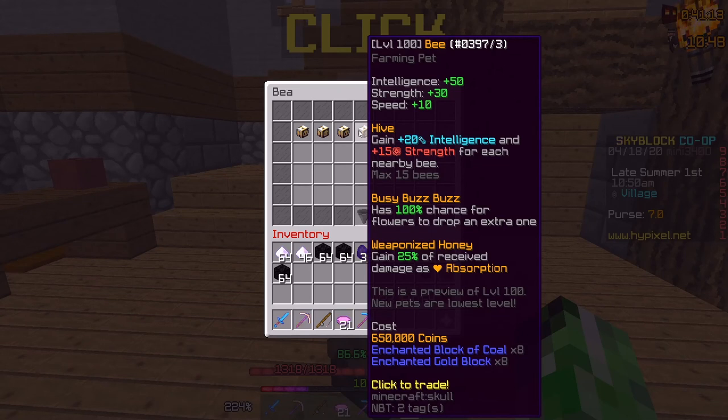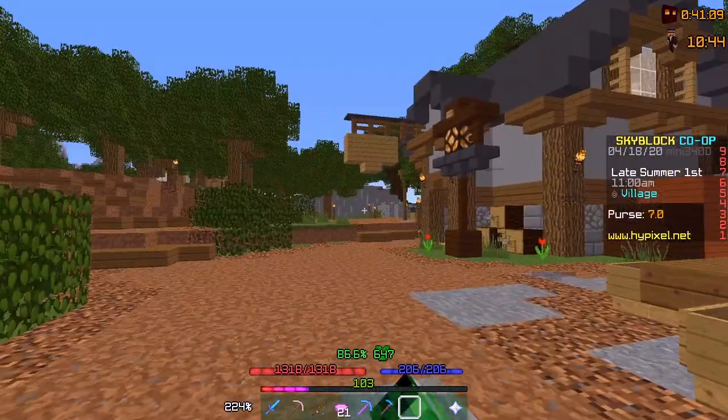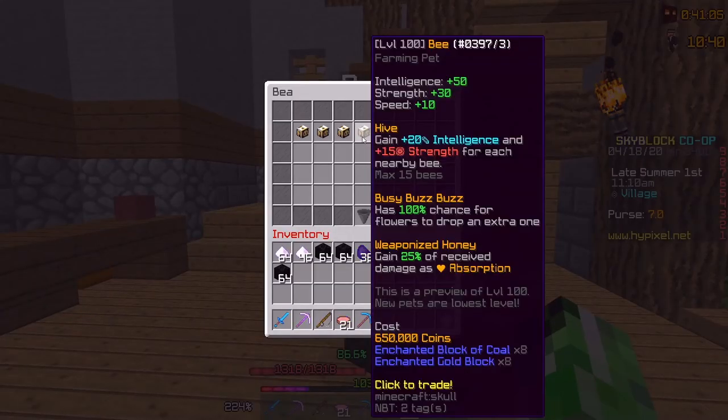I was talking about the bee pet, and basically if I go to this NPC — it's located right by the graveyard — I can buy a bee pet. I want to get the level 100 bee, and as you can see, it's a little bit expensive. The money is fine, it's pretty cheap, I have the gold. I need 8 enchanted blocks of coal. I could buy some, I do have a good amount of money in the bank, but I just don't know if it's worth it. The intelligence, strength, and speed buffs are pretty nice, but the other buffs don't seem worth it. The weaponized honey buff is pretty good, but the extra chance to get more flowers — that's not good. So I really don't know if I actually want to buy this; I want to look into other pets first.